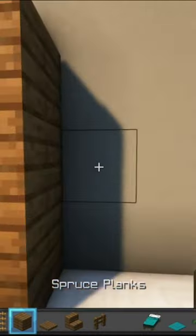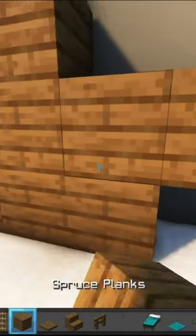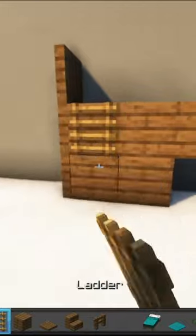And then in this place we're going to add some spruce planks for a second, and one more. We're going to add some spruce stairs, and then add one more spruce plank, and here you can go ahead and add your ladder.